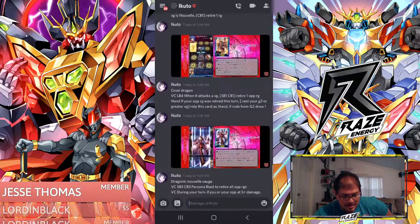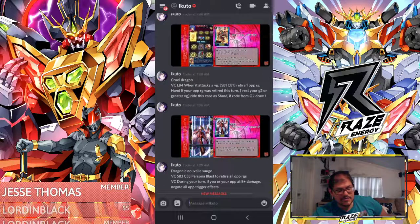This is a new triple rare — here is Draconic Novella Vague with his effect. He maintained his persona blast: soul blast three, counter blast three, persona blast, retire everything on your opponent's side. But he got this new effect: during your turn, if you or your opponent are at five-plus damage, your opponent's triggers are negated.